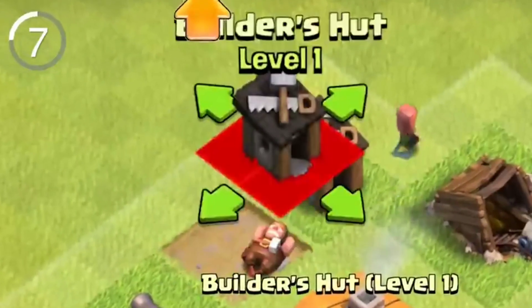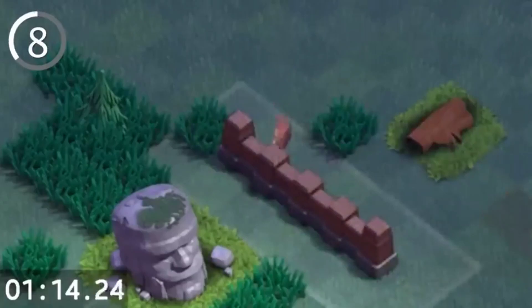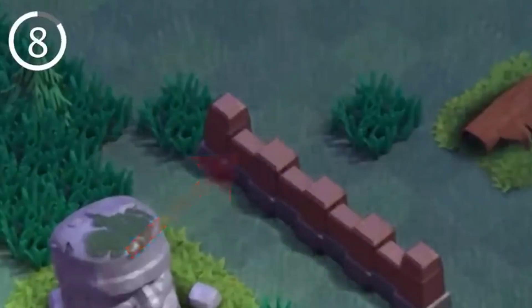Number 7: you can easily swap the position of two buildings by holding them over each other — pretty neat. Number 8: it's possible to make sleeping villagers bounce. If you place a wall on a sleeping villager, they'll start bouncing and then disappear into thin air.